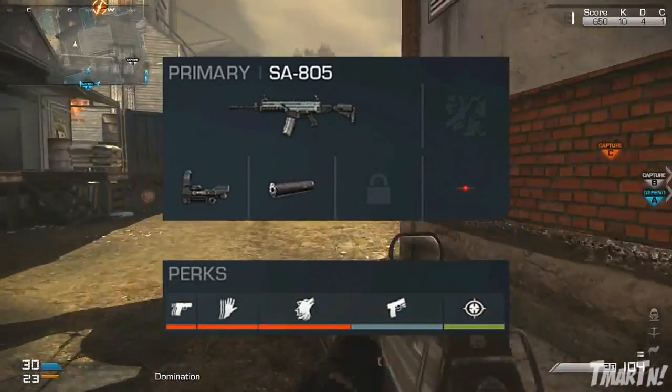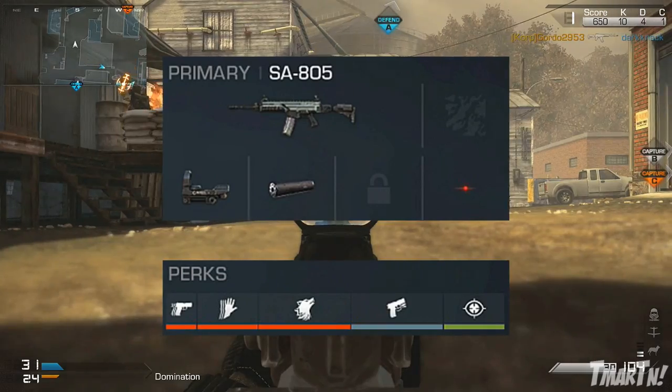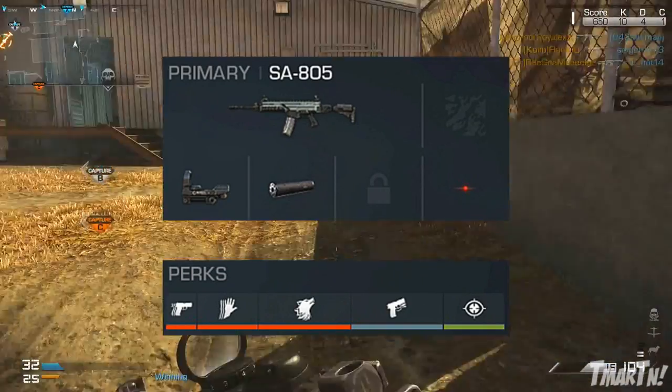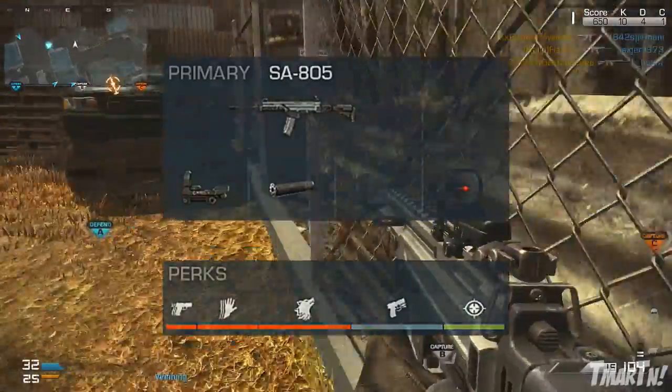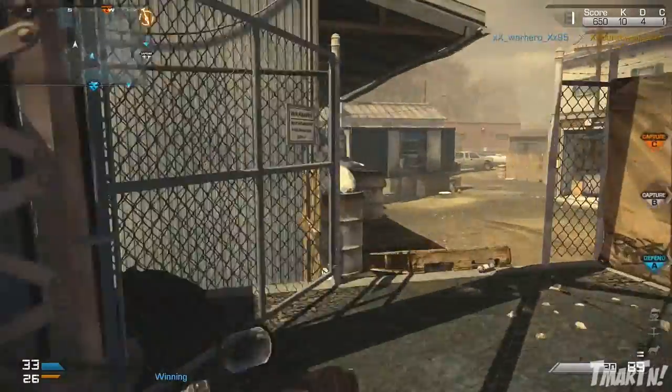For perks, I really like focus and stalker on this gun. Not only are they good on all ARs, but especially on this one because the recoil can get out of hand quickly, so focus and stalker will help you with that and make sure you're always aiming down sight, ready to shoot. Other typical perks can include ready up, sleight of hand, and quick draw.